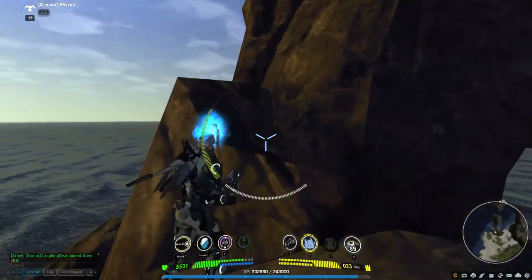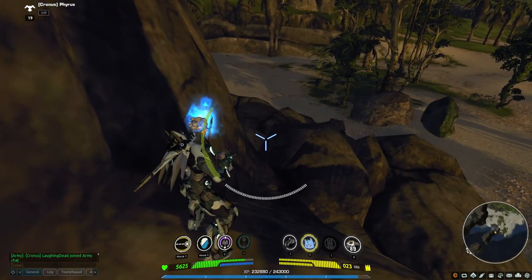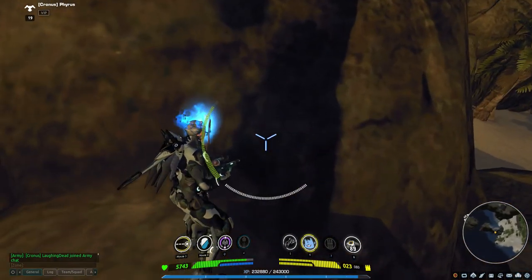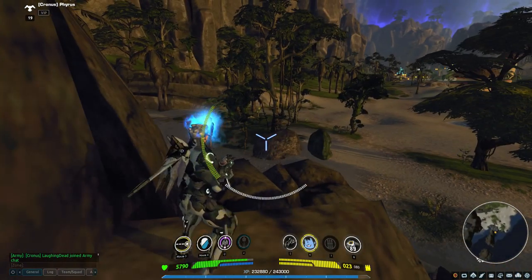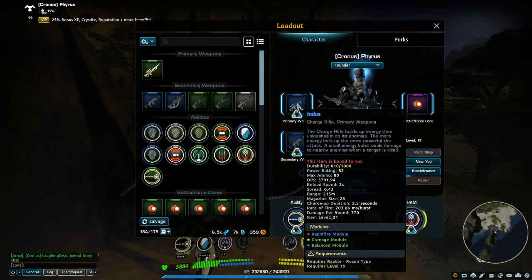Going into the actual nuts and bolts of this frame — like all the other recon frames, you get basically a long-range weapon. The unique long-range weapon for the Raptor is called the charge rifle. As you can tell by the description, the charge rifle builds up energy and then unleashes it when you shoot; the more energy you have built up, the more damage it does.